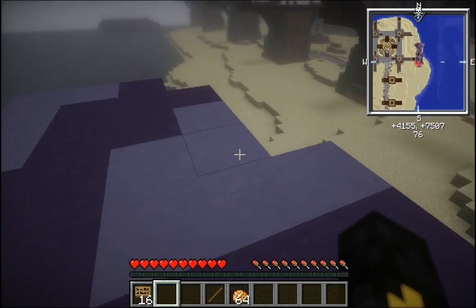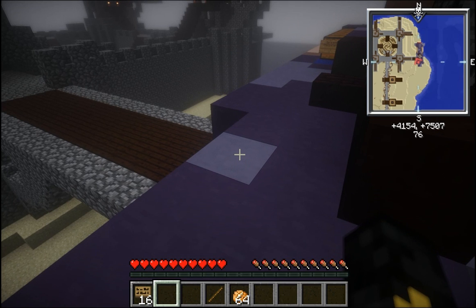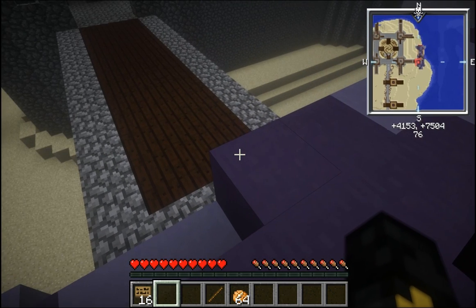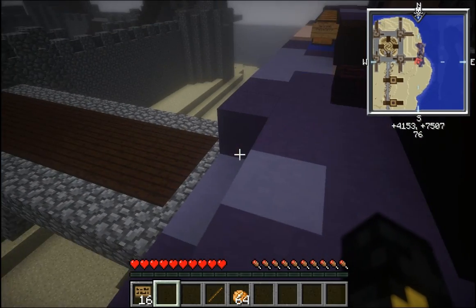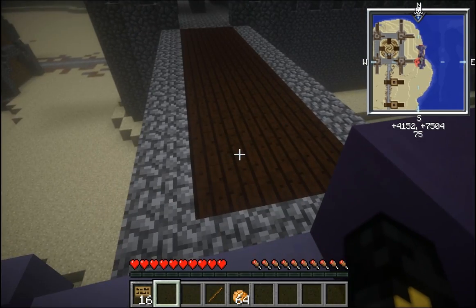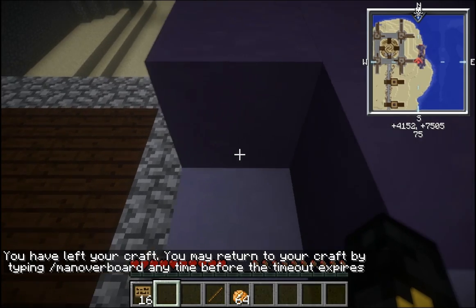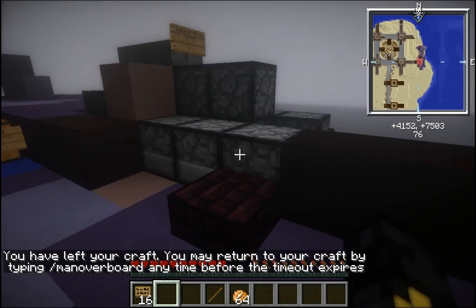Every day on the survival server, I probably get five or six people who have merged their ship with something else. I understand, accidents happen — I've done it myself. But if you want to avoid that, and avoid annoying your local admin, just put your foot off the edge of the craft to check and make sure that it's a good docking spot. And this is a good docking spot.